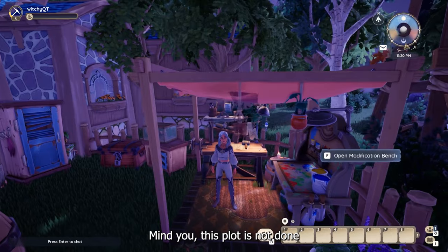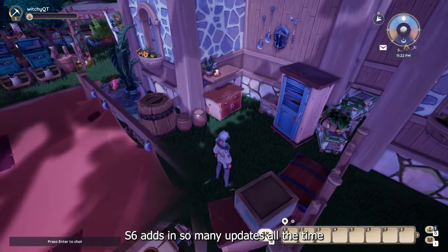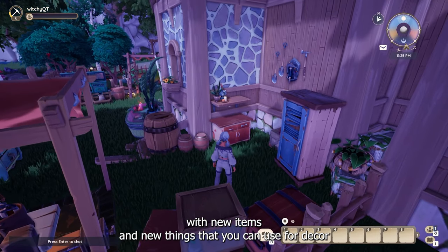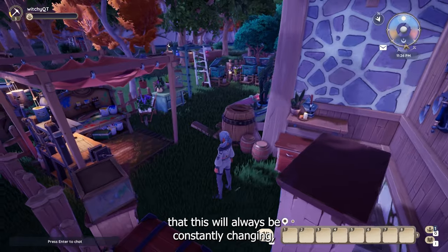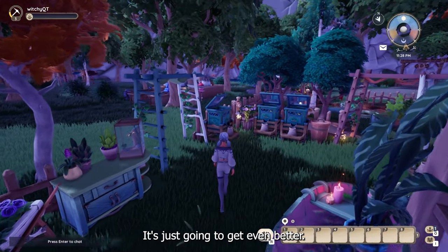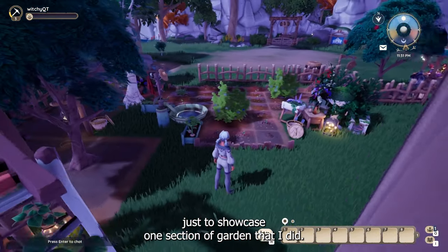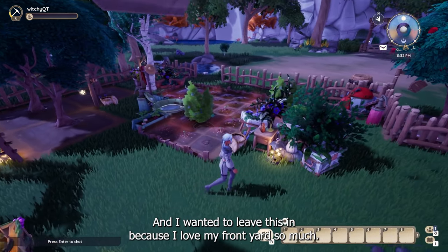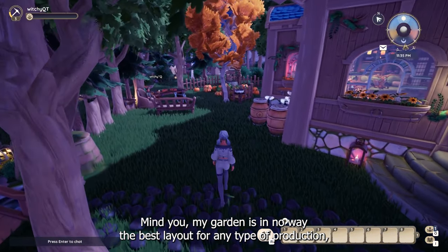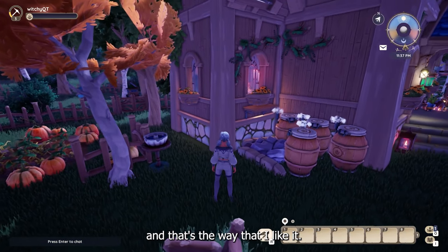Mind you, this plot is not done and I don't think it will ever be done, because the game adds in so many updates all the time with new items and new things that you can use for decor — this will always be constantly changing, but the inspiration is always going to be the same, it's just going to get even better. We're going to start walking to the other side of the house to showcase one section of garden that I did, and I wanted to leave this in because I love my front yard so much. My garden is in no way the best layout for any type of production experience or money, but it's pretty and that's the way I like it.